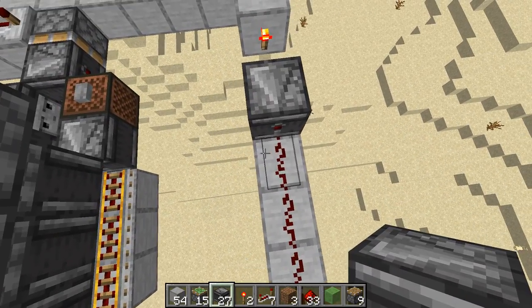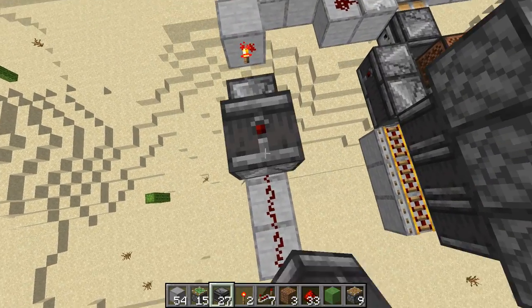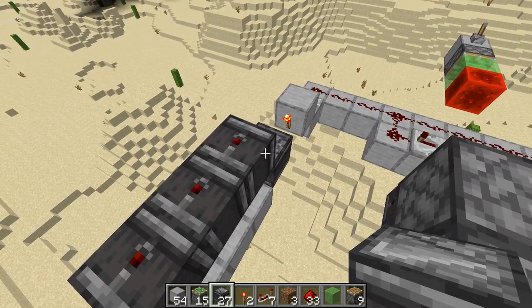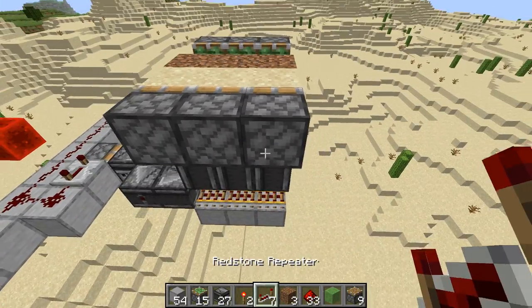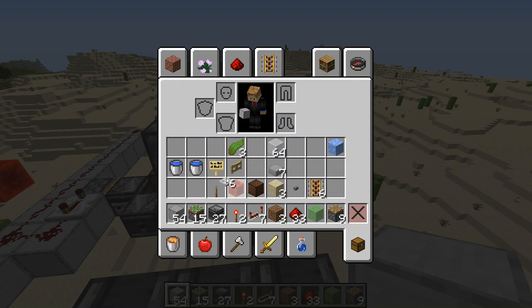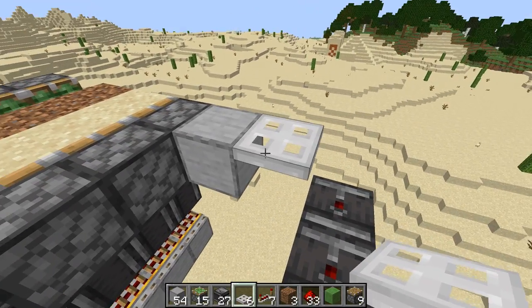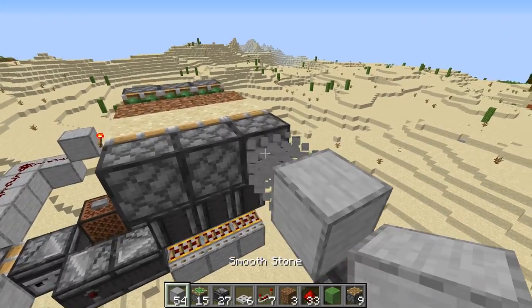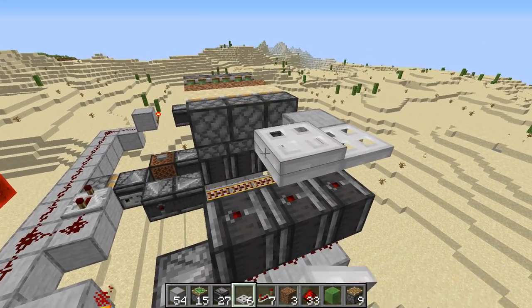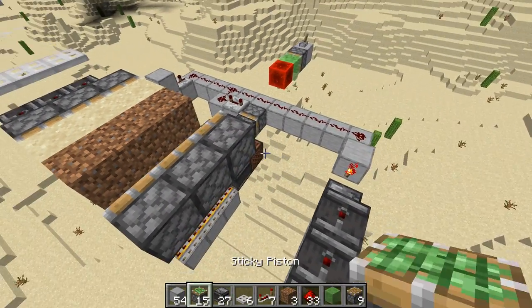We're going to be pointing our observers onto them as well, and again doing that on both sides. Then we're going to need to have — we'll put a temporary block right here so that we can grab our trapdoors. The trapdoors go directly above the observers, on both sides.